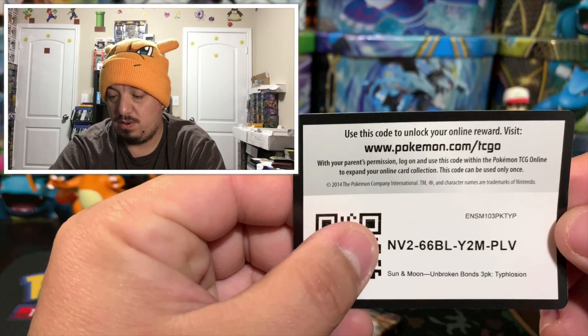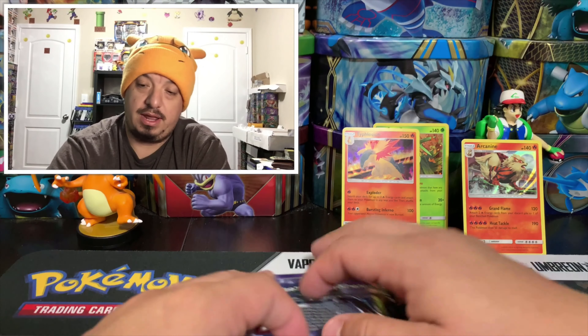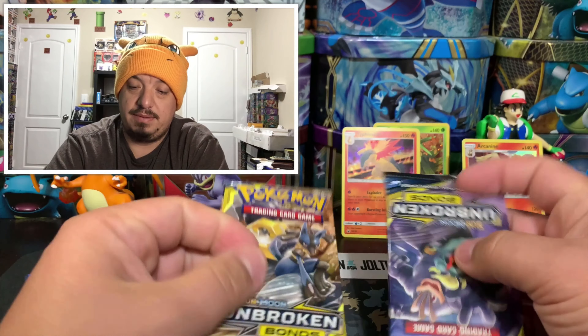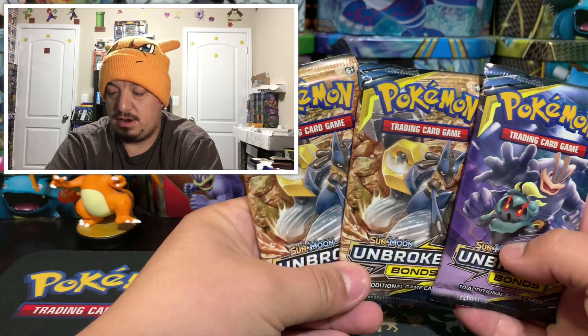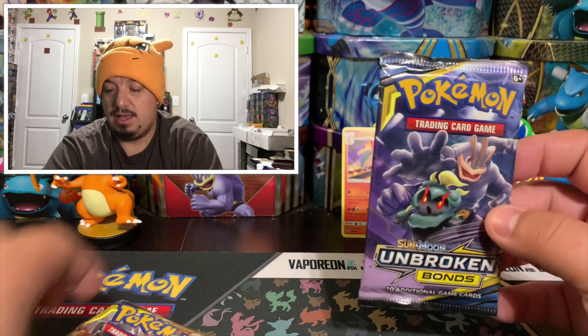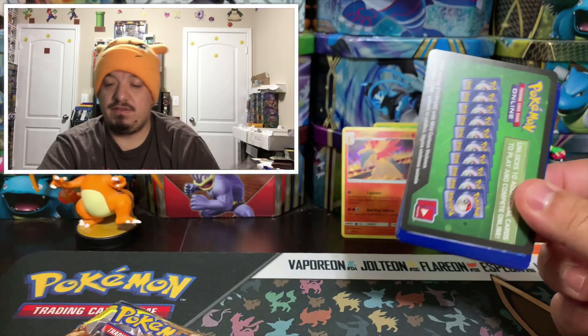The Typhlosion promo card is SM185 — nice! So why couldn't they do that for Sceptile? Why give one pack a new promo card and the other an alternative artwork? I just don't get it. We have two Lucario artworks and one Machop artwork pack.